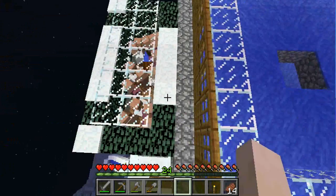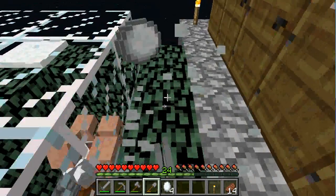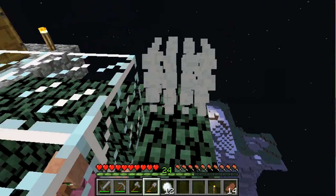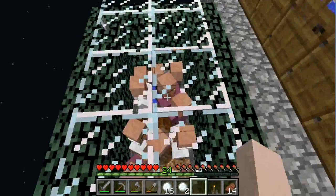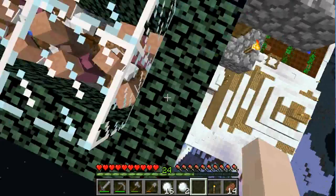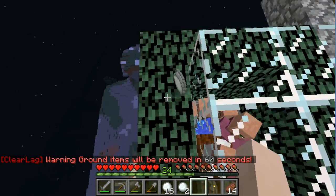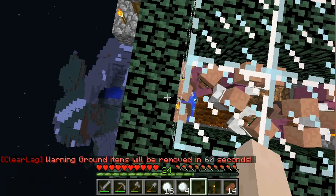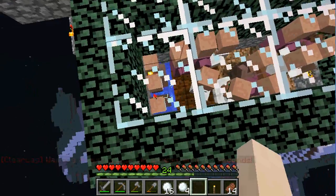And then what you want to do next is you want to get some leaves. Let me just clear out the snow. And then you want to put glass on top, at least one torch in the middle inside, and then use blocks that mobs can't spawn on — for example, glass and leaves. Then you want to make a little farm.